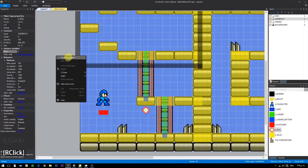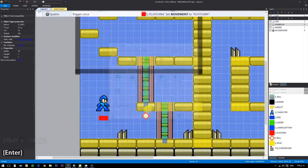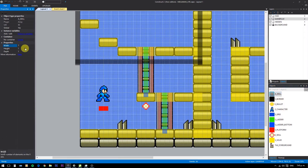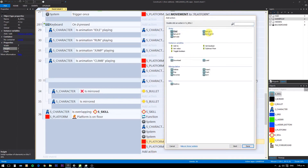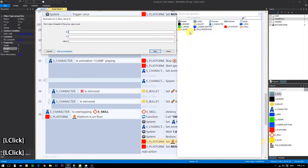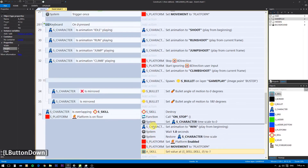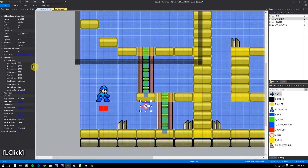For handling the weapon upgrades, insert a 7x1 array and set the value at skill number 0 to 1. The X values here represent the number of the skill upgraded, with 0 being the normal buster. Number 2 would be the fire buster, or any type of buster you are using.